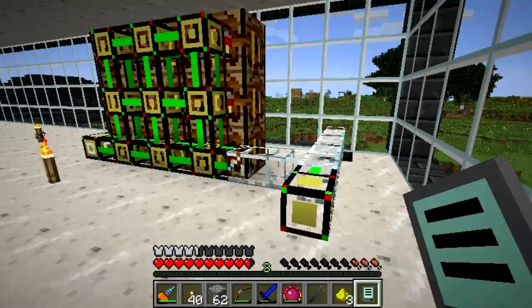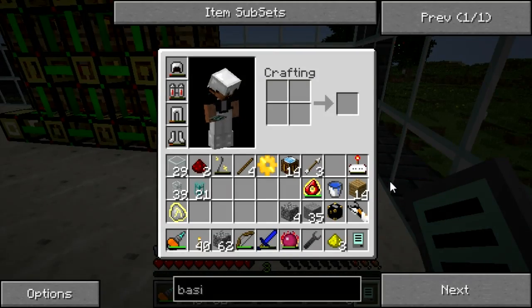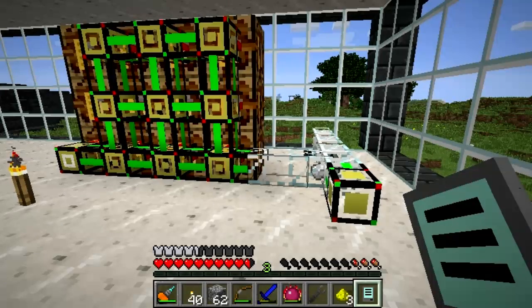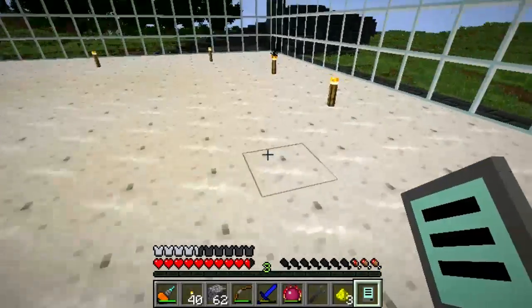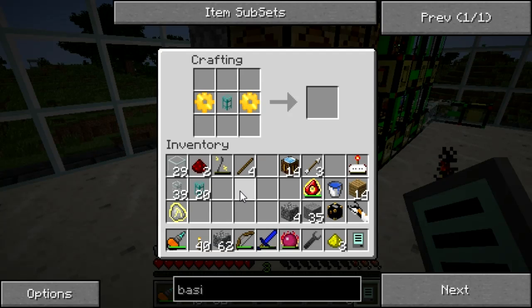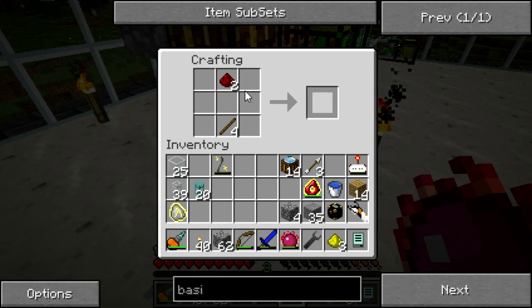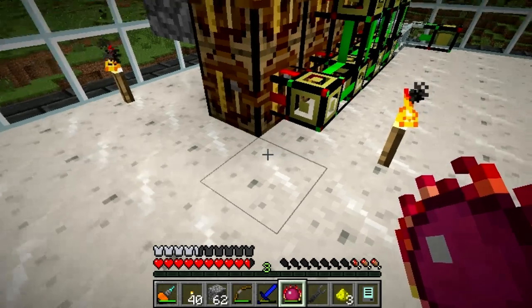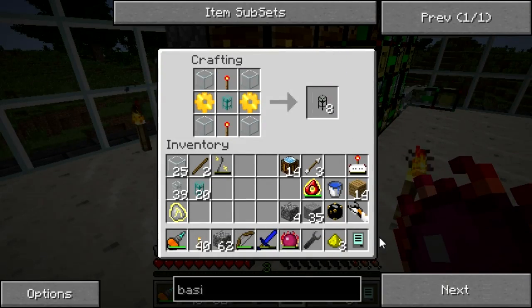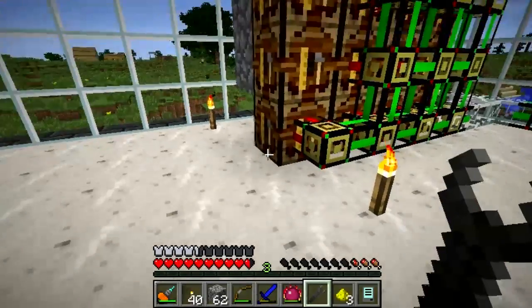Waiting for that last gold gear while the iron I need goes bouncing around the system — that's okay, that won't be for long. Two gold gears, diamond transport pipe, glass, and two redstone torches. Now we give this a whack with the wrench. Import. Bingo — now we can make basic logistics pipes.